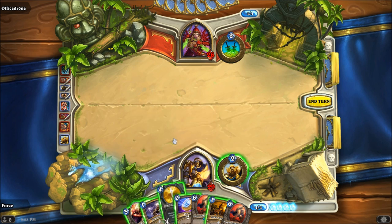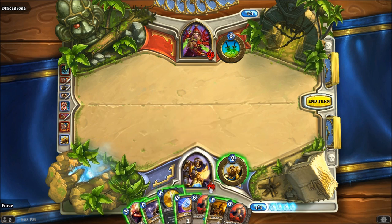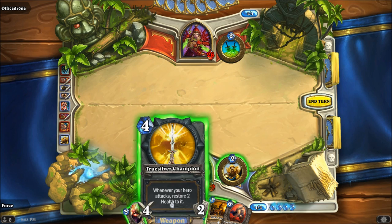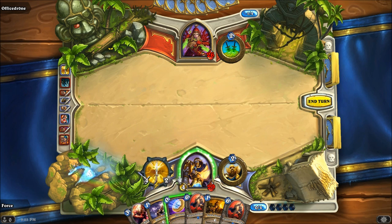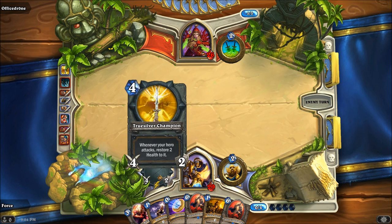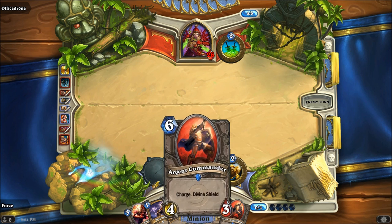Turn four, we can go ahead and do a True Silver Champion. I might hold on to the Blood Knight until I've got a Divine Shield creature in play. So let's go ahead and champion. I'm not attacking with it right now though — just because you play a weapon on your hero doesn't mean you have to attack right away. It restores two health when I attack, so even if I hit the Rogue directly, I'd rather get the full advantage of the two health than just get one health because I'm capped at 30.